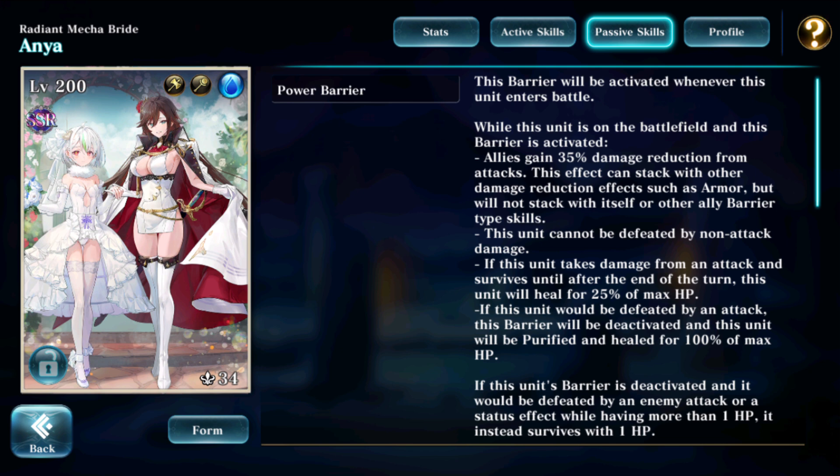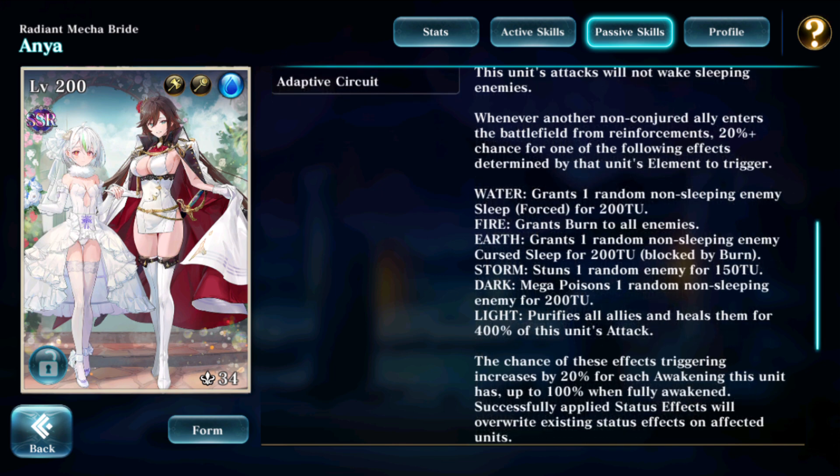While the barrier is deactivated, she will be at her most vulnerable. But if she gets a turn during that time, she will immediately use Aegis Overload. And that was just her first passive. Her second passive also has a full page of skill description. Like all the recent sleep units, she is a nightmare unit, which means she will not wake up sleeping enemies with any of her attacks, which is important because of her attack-all skill.